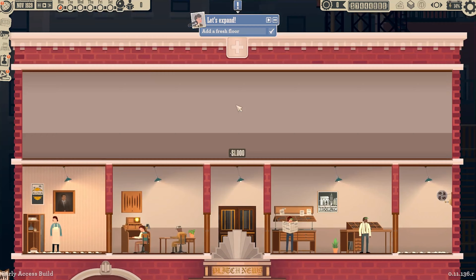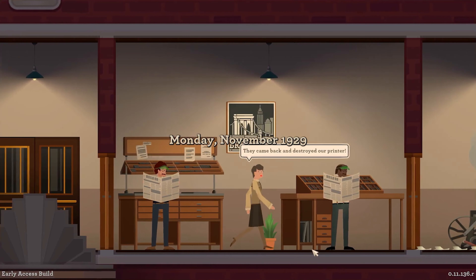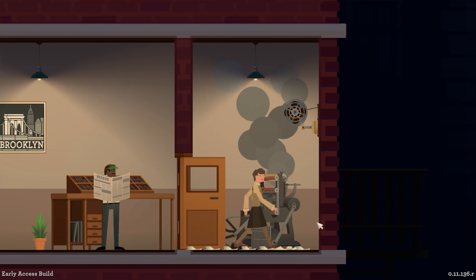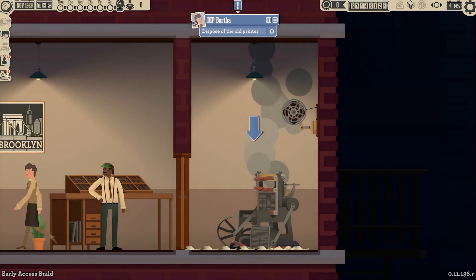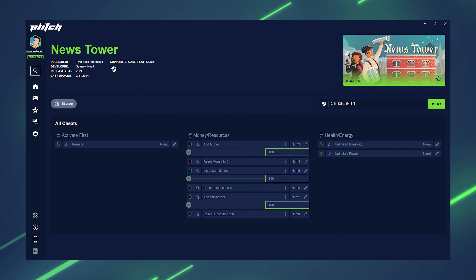Get ready to step into the bustling world of 1930s New York with News Tower. As you rebuild and manage your very own newspaper company, immerse yourself in a captivating art style and toe-tapping swing jazz soundtrack. Running a newspaper company has never been more fun — and with Plitch, you can skyrocket your newspaper tycoon status in no time.